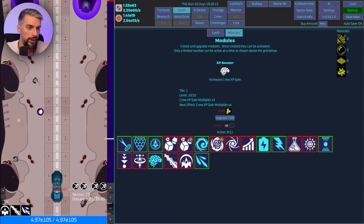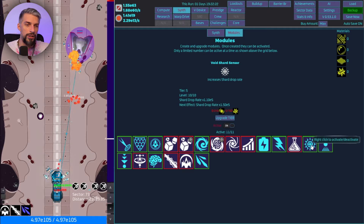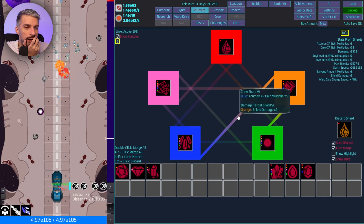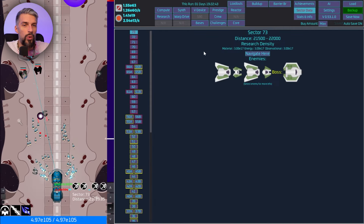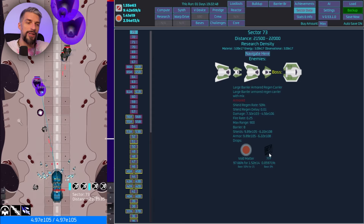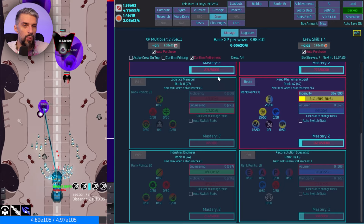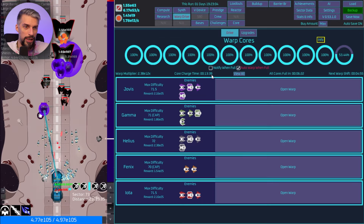I'll turn off unnecessary things and turn on what we need to get extra warp charge speed, extra shard drop rate — also have shard drop rate from the other slot, so it has to be pink. Let's check our chances to get this shard — 0.5 percent, actually pretty decent. It was never that good before. The shard is secondary for me right now. Warp drive takes 13 minutes per run.